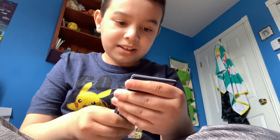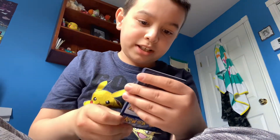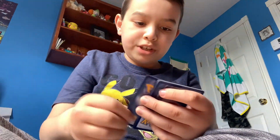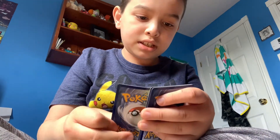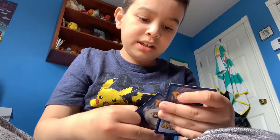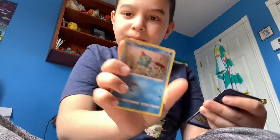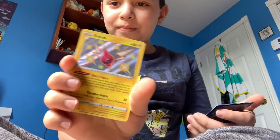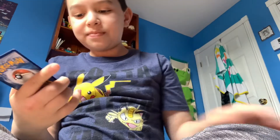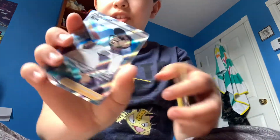Eggie Blah, Dark Trix, Clamaran, Snom, Grookey, Eevee, Morphico, Chewtle. A shiny Rotom, and a full art Rose and Metal Energy. Epic pulls — a shiny Rotom and a Rose card.